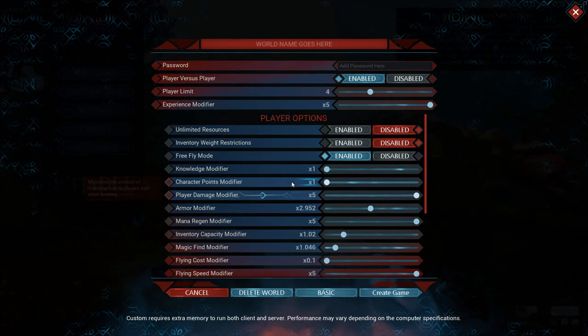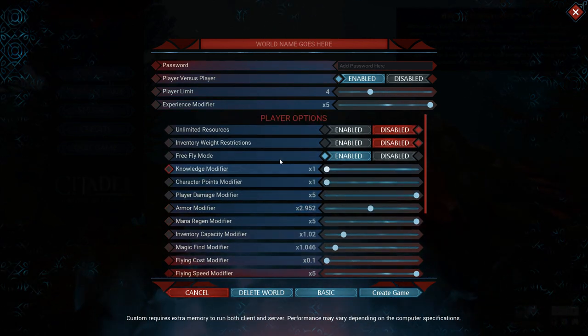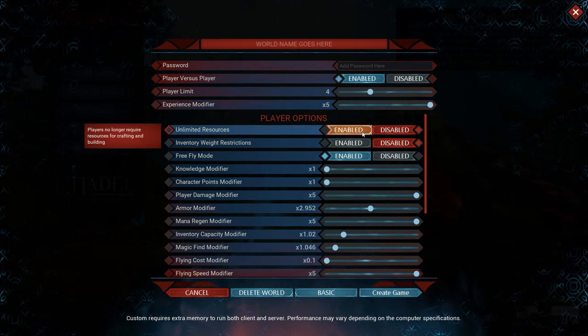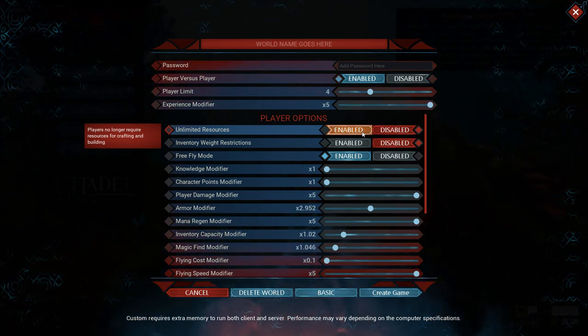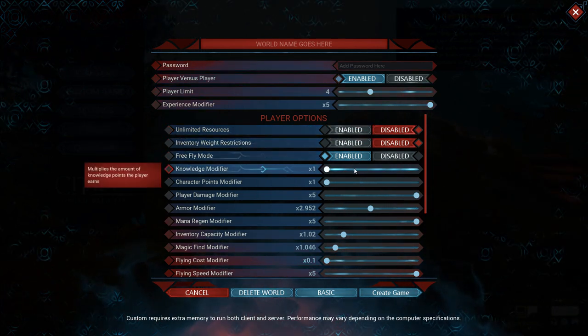I want to go to advanced settings. Have they added or changed anything here? I don't honestly know. Freefly mode is enabled, inventory weight restrictions is disabled, so I can have as much as I want. Unlimited resources — I don't remember seeing that one before. I kind of want to turn that on so I can build whatever I want, because the grind in this is excruciating.